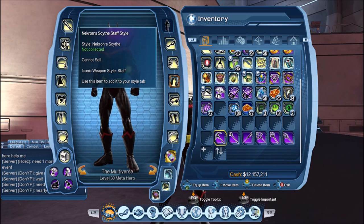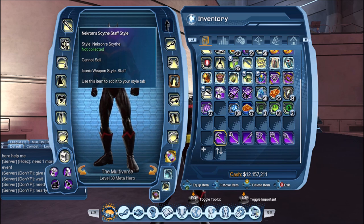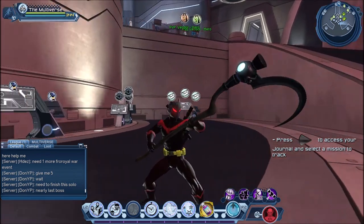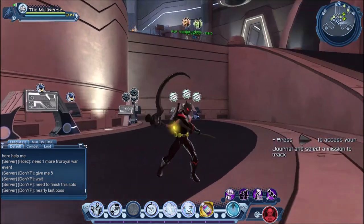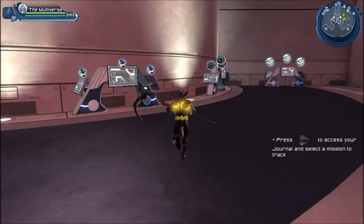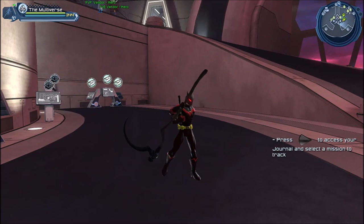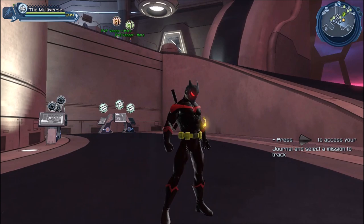And next we have Necron's scythe staff — that's going to be a popular one, especially seeing how we have the death vest in the game. With this staff we are going to be able to create a pretty good looking Necron. Of course it has to be black with the Black Lantern on top. I can already see a whole bunch of people using this for Black Lantern characters or recreating Necron. Interestingly, the death vest is mostly used to recreate Scorpion from Mortal Kombat, but I have a strong feeling this weapon will be a game changer.